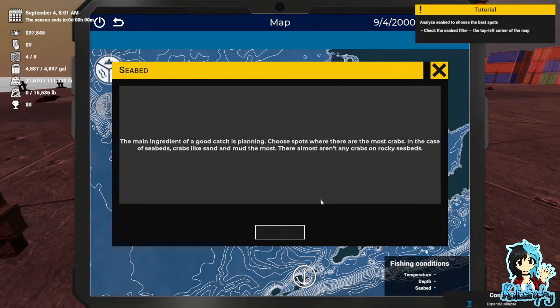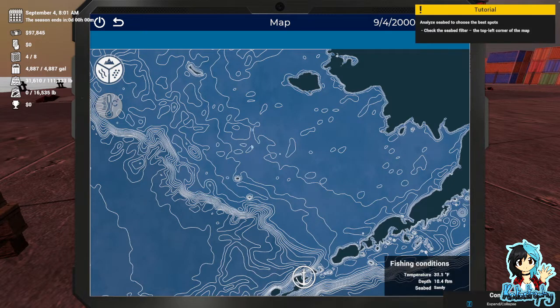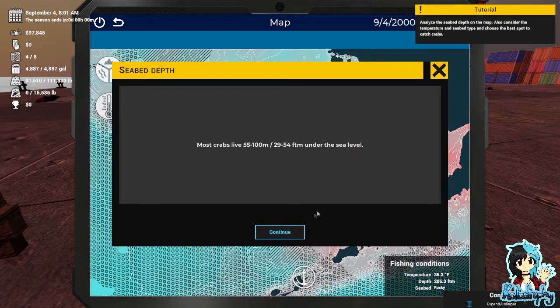Press M to open the map. Remaining green to a good catch is planning — choose spots where there are most crabs. In the case of seabirds, crabs like sand and mud the most; there almost aren't any crabs locked for seabirds. The next factor to consider is water temperature — crabs most often live in water at about 4 Celsius or 39 Fahrenheit. Most crabs live 55 to 100 meters or 29 to 54 fathoms under sea level.